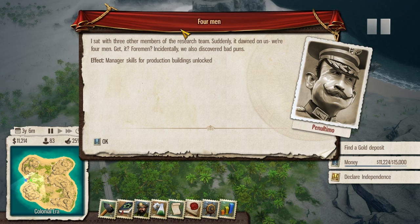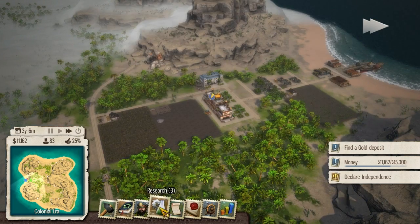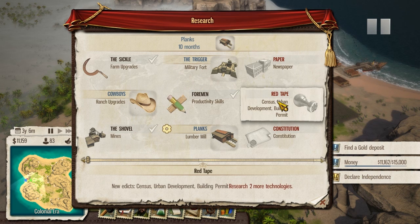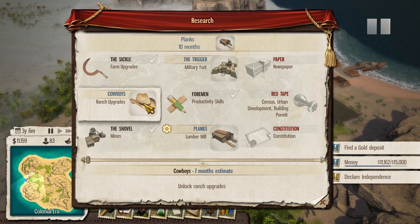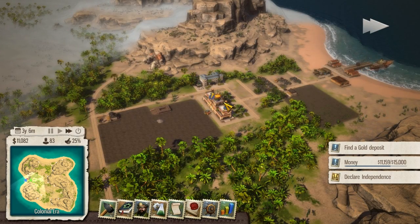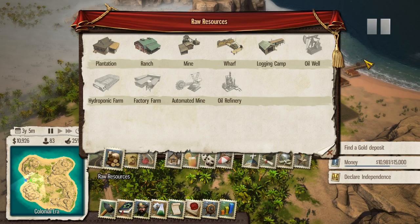Manager skills for production buildings are unlocked. Let's get out of here and check out our research. I don't think I really want a military fort. So we need two more techs - I need to learn something here. Let's go with ranch upgrades so we'll at least be able to feed our people. I've got to hit that 15,000 and I really need to figure out how we can explore a little bit more.